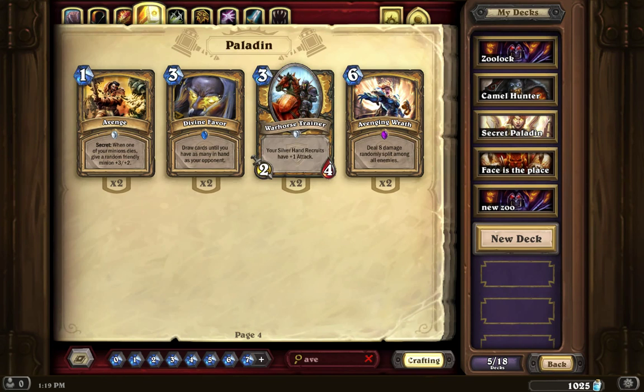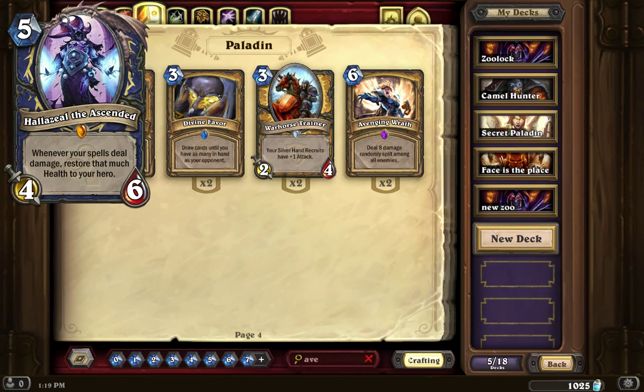The next card we're going to look at is the Shaman legendary that they have revealed — Hallazeal the Ascended. It's a 5 mana 4/6. Whenever spells deal damage, restore that health to your hero. Basically what that means is if somebody frostbolts that card for 3 damage, that 3 damage dealt is going to be restored back to you.